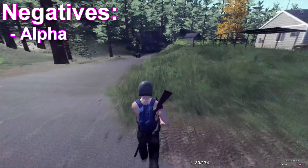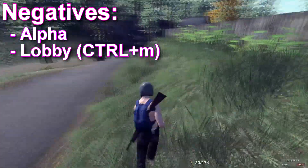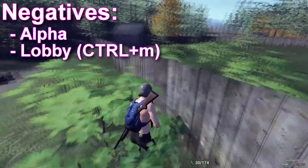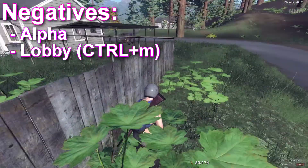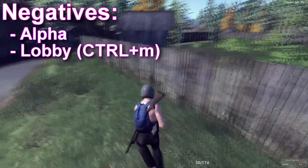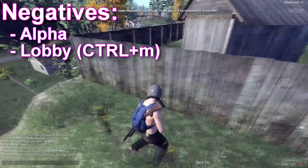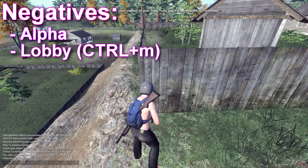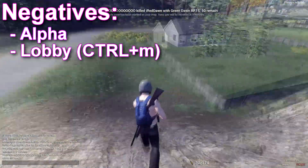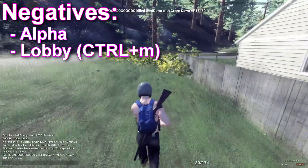Next on my list is the lobby. I understand the game needs a mechanism to get everybody together before the game starts, but what I don't understand is allowing people to broadcast through their microphones. Typically the comments are very rude, even racist, and coupled with some of the player names being allowed, it's pretty bad. I would like to see that improved. You can get around it by pressing Ctrl+M before the game starts, but you must remember to press it again to enable game sounds once the game actually starts.